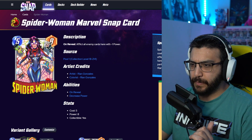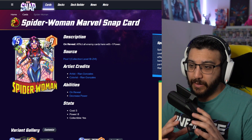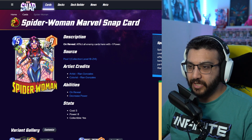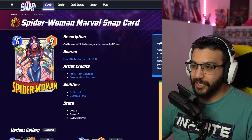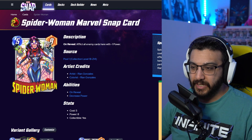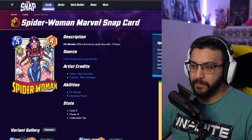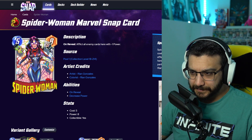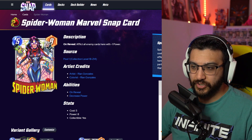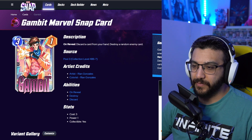My number five is Spider Woman. Between her and Squirrel Girl those are like my top six right there. Love this card — love the little characters like the Hulk, Spider-Gwen, I think that's Captain Marvel, Spider-Man at the bottom, and Black Cat. Very cool card. Love the colors and I love that the spider web in the back has a color change as it goes through.